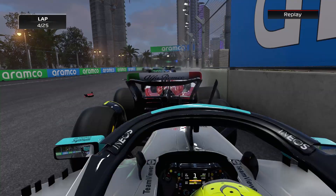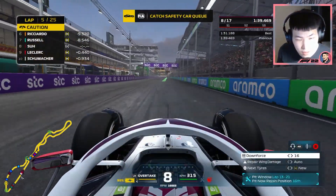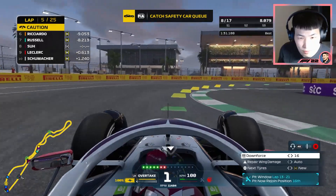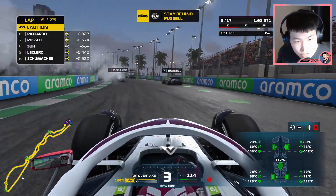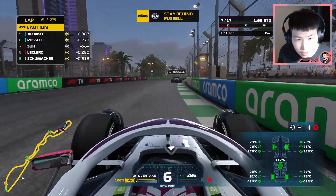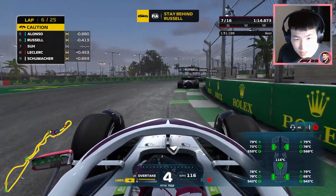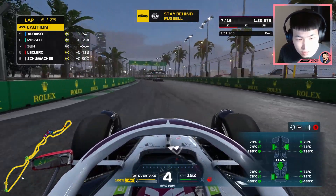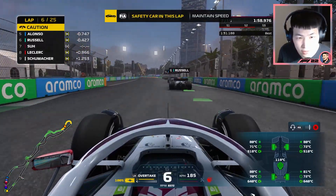We're going to catch up with the safety car and then hopefully get up to Russell and Ricciardo. Try to get a couple more positions with the restart because the chaos into turn one is definitely something we have to pounce on. Ricciardo's out — Ricciardo just had an engine failure, he's retiring again — another retirement. Daniel Ricciardo is out. I just saw that engine give out as I was preparing to heat up the tires for the safety car restart.